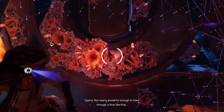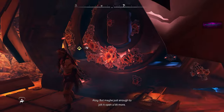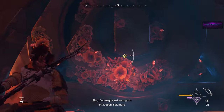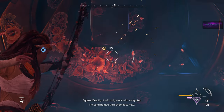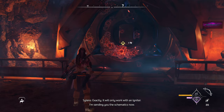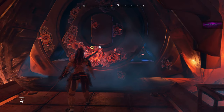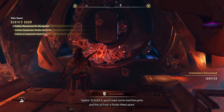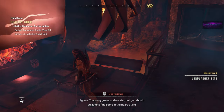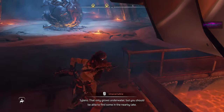Combustible — not nearly powerful enough to blast through a door like that, but maybe just enough to jolt it open a bit more. Exactly. It will only work with an igniter. I'm sending you the schematics now. To build it, you'll need some machine parts and the oil from a kindleweed plant. That only grows underwater, but you should be able to find some in a nearby lake.